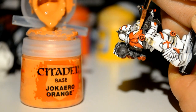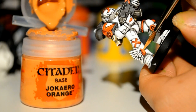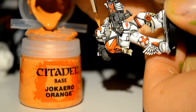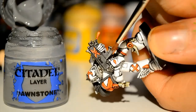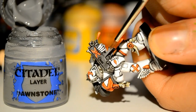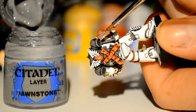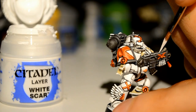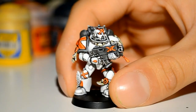Here with Jokaero Orange over the red — again, it's a really nice highlight, as you can see on the seal there. These were one of the first things I did when I was first testing whether I wanted to make videos. I'm highlighting with Dawnstone over the washed Dawnstone, or you can just highlight the Skavenblight Dinge. A bit of White Scar on the metal parts can just help them stand out.